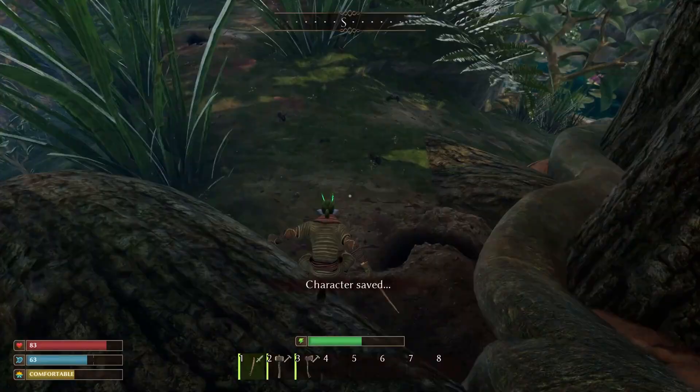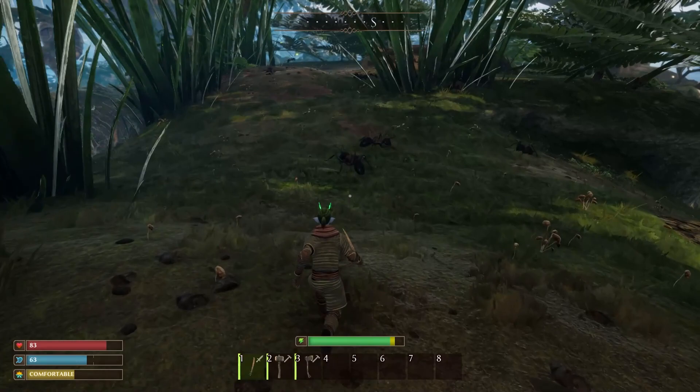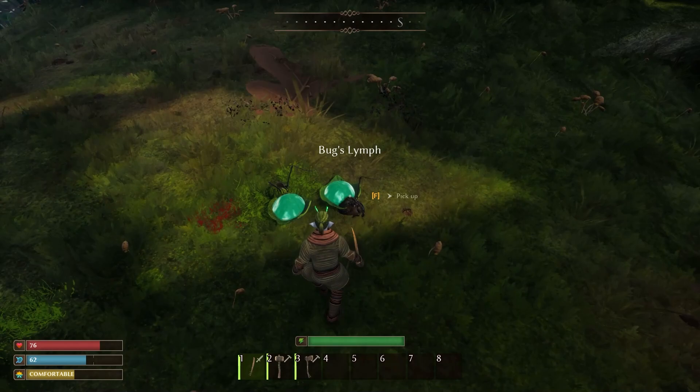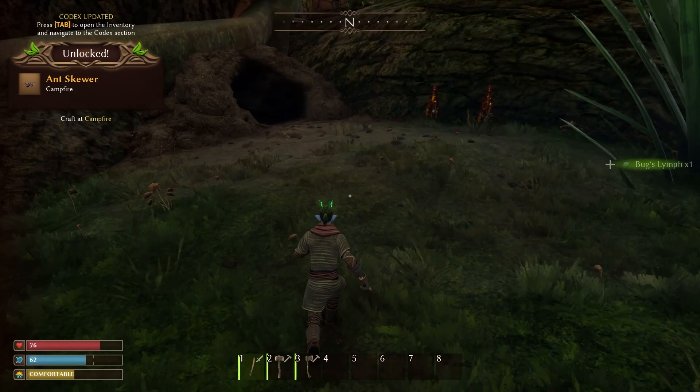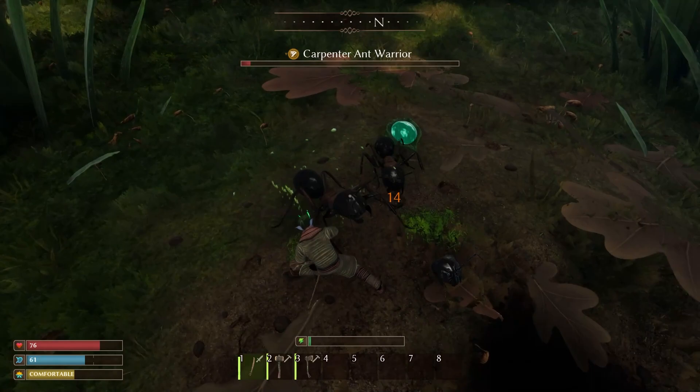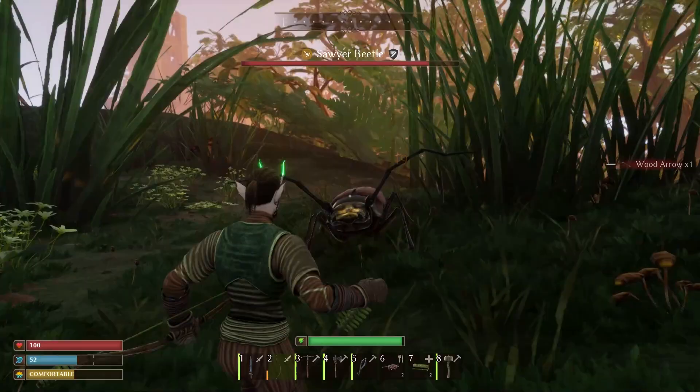As you traverse through the overlands you will find lots of creatures that, depending on whether you are on peaceful mode or not, may attack you — or on peaceful mode they will only attack if they are attacked first. Killing these creatures will provide you with resources that you can't find naturally in the world. These dropped resources will provide you with new crafting recipes, so once you are set up and established, it's a good idea to go investigate the other creatures, kill them and see what resources they drop.